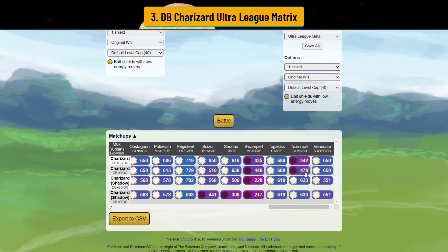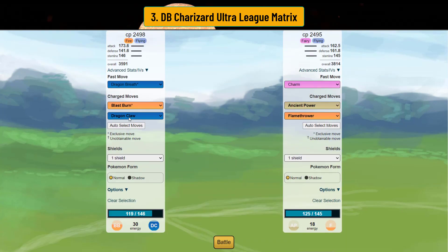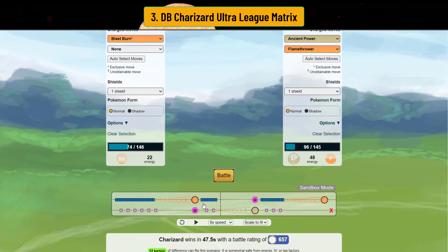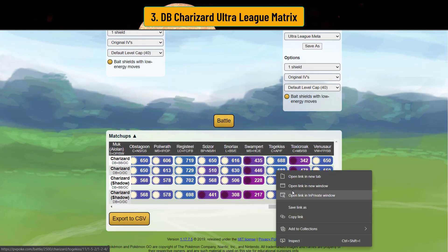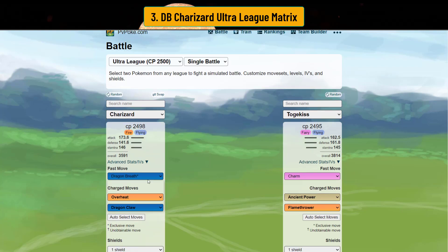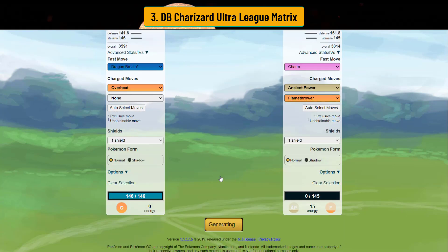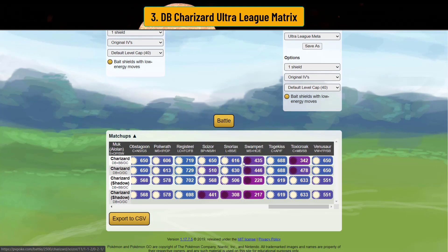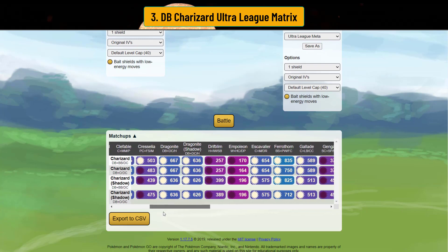Can you do the same against Togekiss? Against the most prominent Charmers — yes, you can just go straight Blast Burn and it takes out Togekiss. With Overheat, though, you have to bait with Dragon Claw, because Overheat debuffs your attack. So against Charmers in the one-shield with Blast Burn, you can just go straight Blast Burn and still take the W — which is nuts. You also beat Excavalier, Ferrothorn, Gallade, Shadow Dragonite, and Cresselia in the one-shield.